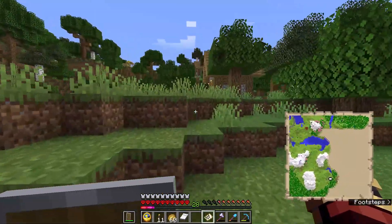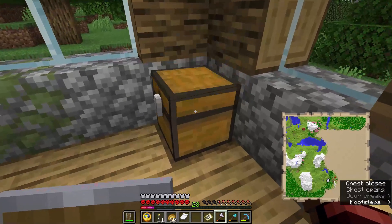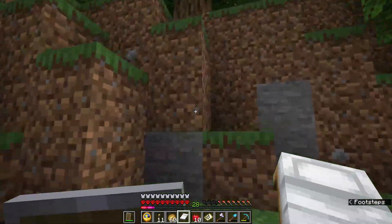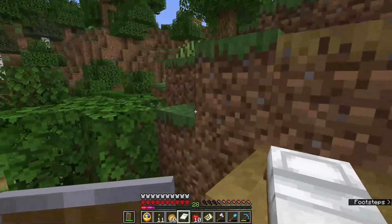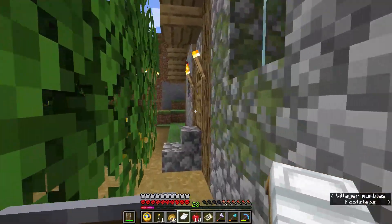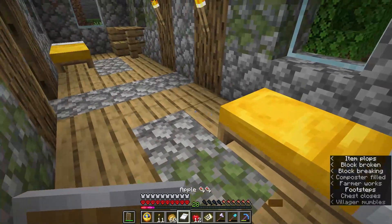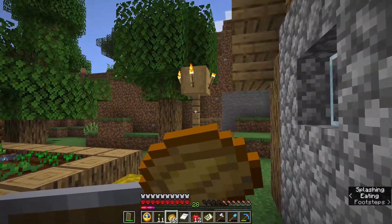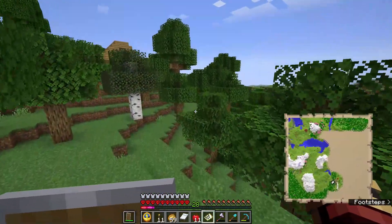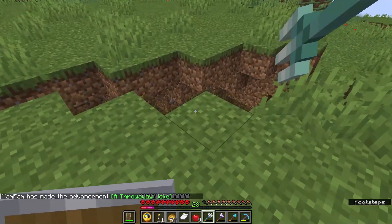I'm not sure about the rarity of trail ruins, but I'm hoping I don't have to go too far to find them since I'd really like to find some new 1.20 stuff. If all else fails, shipwrecks apparently have a higher chance of having some sort of armor trim, so I might just test my luck with an ocean. This village already has a lot more than our first one.